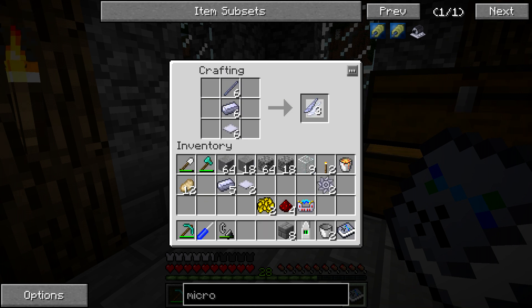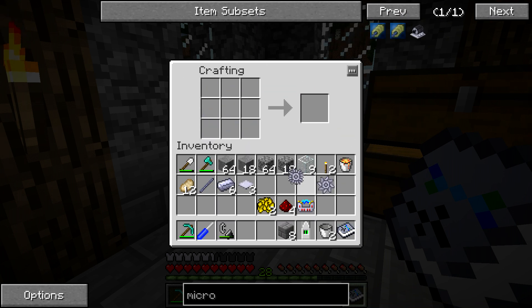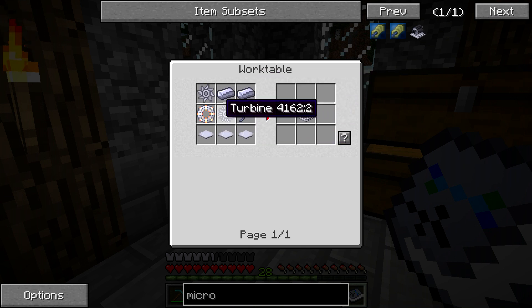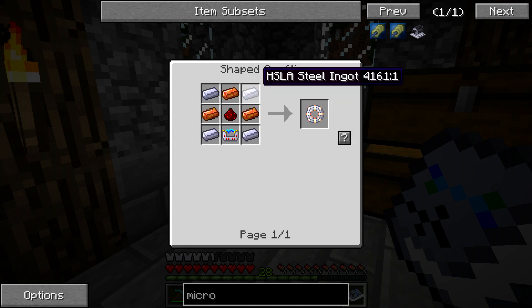We can craft the propeller blades right here, and then finish crafting the turbine itself. So we have the turbine, the two compressors, the steel base panel, and the shaft unit. Now comes the high temperature combustor, which is going to use some steel, some redstone, and an ignition unit. It also uses inductive ingots, which we haven't made before — they look pretty cool with a nice color.